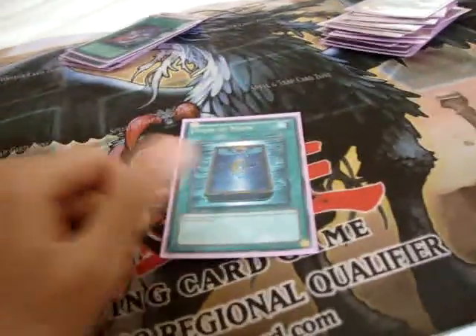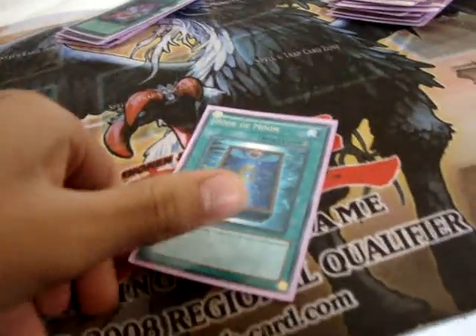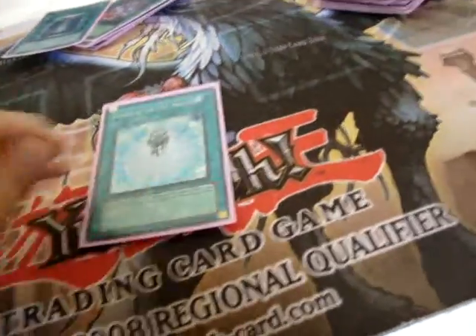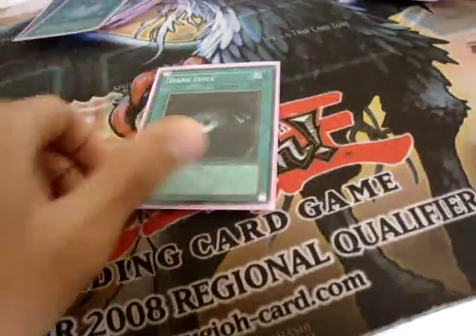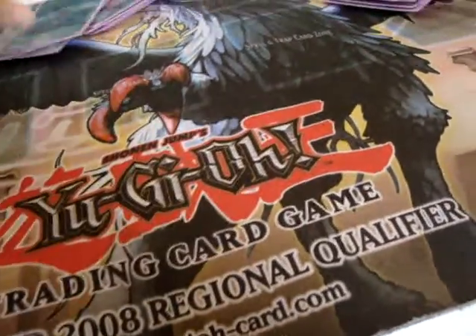One Book of Moon — books at one, so I think it should be a staple everywhere, even in Lightsworn. The one Charge of the Light Brigade, Dark Hole, Mystical Space Typhoon, Monster Reborn — that's Spells.